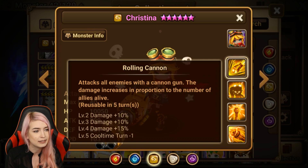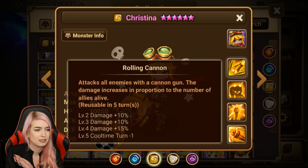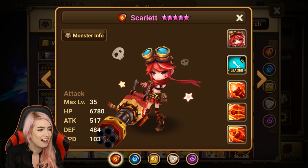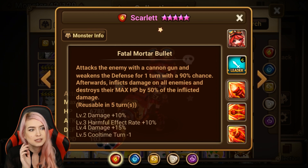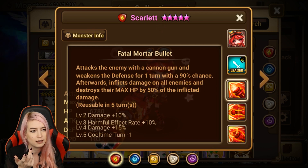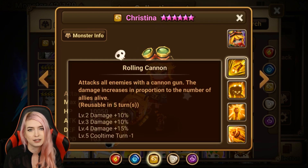Abigail's passive increases the damage dealt to an enemy on the next turn by 15% each time an ally attacks — that effect stacks. And then she has her Rolling Cannon which attacks all enemies, with damage increasing in proportion to the number of allies alive. That's it for Christina. She just doesn't do anything, doesn't do enough. Even the fire one — it attacks with the cannon gun, weakens defense for one turn at 90% chance, then inflicts damage on all enemies and destroys their max HP by 50% of the inflicted damage. That skill alone is better.